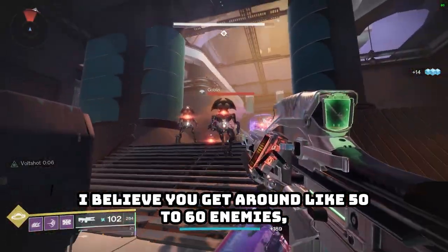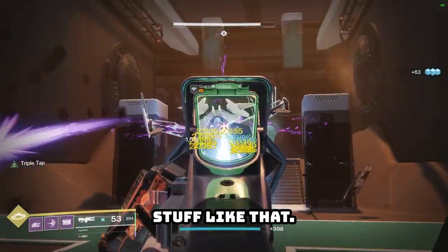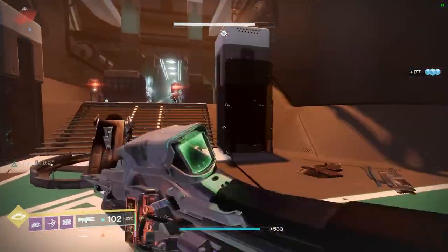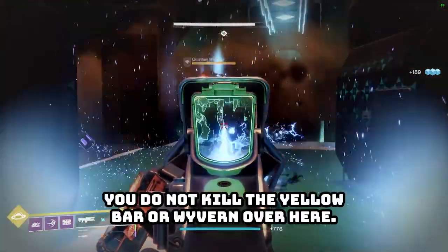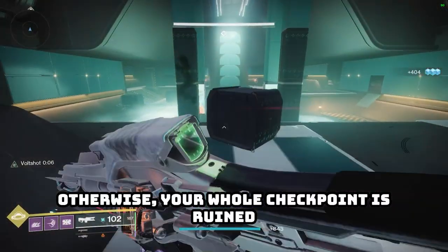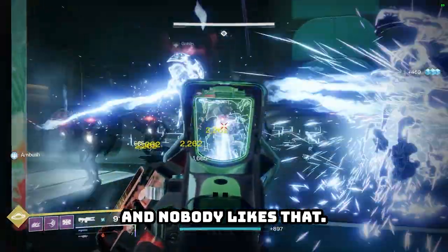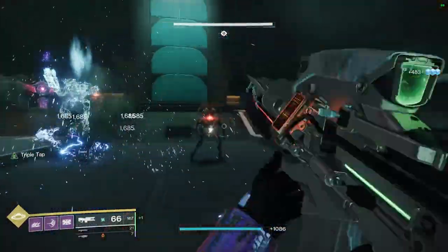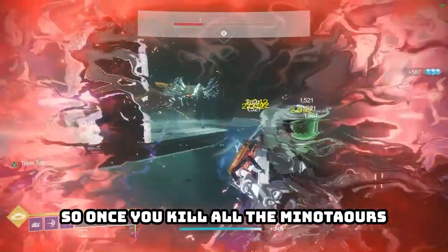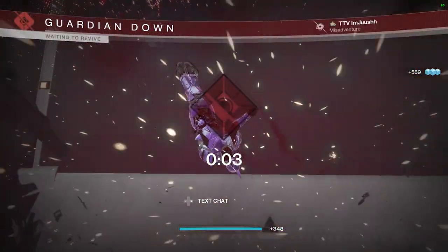Basically do a Shiro Chi run, getting as many enemies as you can. I believe you get around 50 to 60 enemies depending on your ammo count and stuff like that. Make sure that you do not kill the yellow bar wyvern over here, otherwise your whole checkpoint is ruined and nobody likes that.